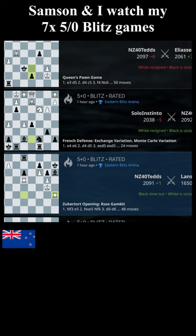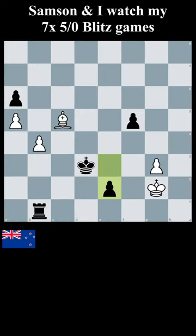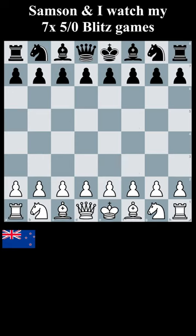The next game is my loss. The score is, after this game, 4-3 to my opponent. So this is a deciding game. My opponent is rated 2061.